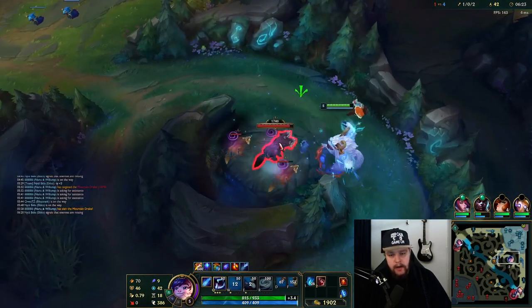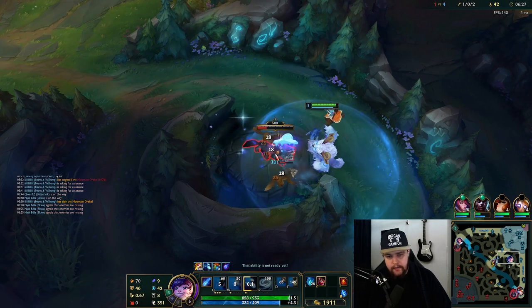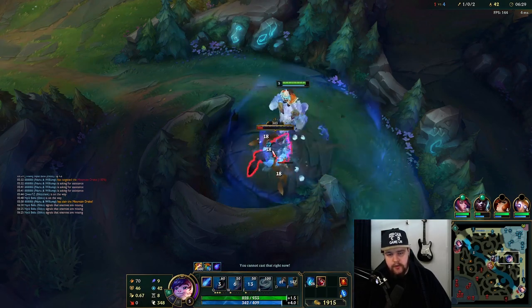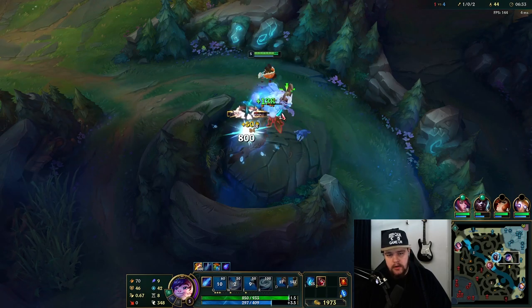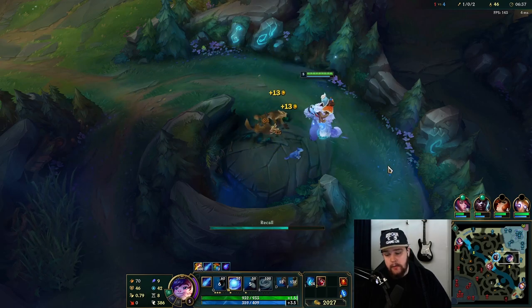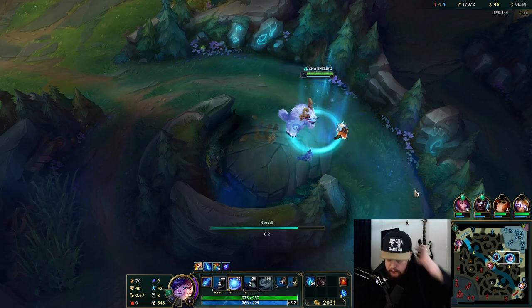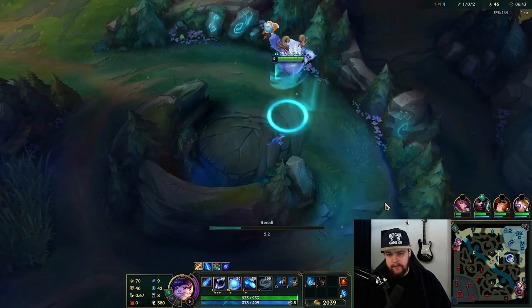The ideal thing is to see the combined 1400 number show up, instead of 800 from Q and then 600 from smite separately. That way you don't get outsmited. Also, don't use your Q preemptively if your team is there to do damage - let your team do damage. This is a pretty good recall with very good pressure from us in the early game. We've held bot, we've held mid.